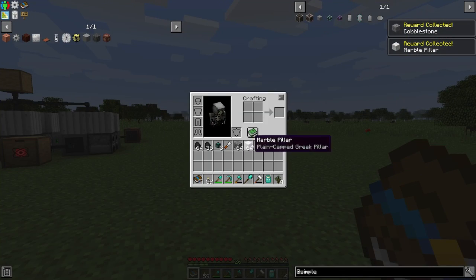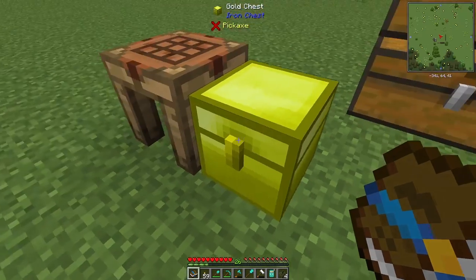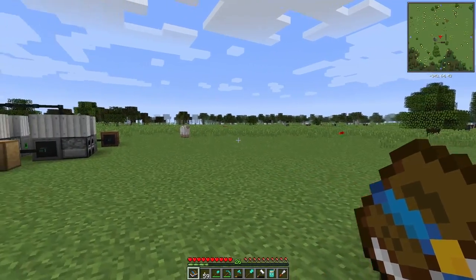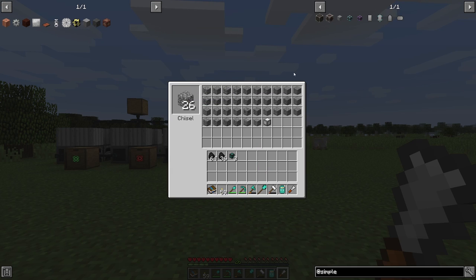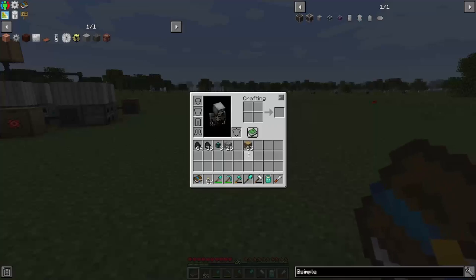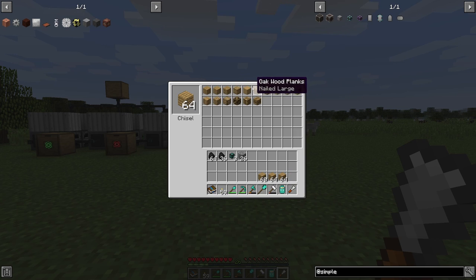What I like about the chisel is we can take different blocks and make them into something worthwhile. So we grab some cobblestone, use our chisel in hand, and this little UI pops up. Toss in our cobblestone and we could chisel out any kind of design for cobblestone. Say if we wanted to do that with wood, we could grab a bunch of wood and get different types of styled planks — I'll probably use stuff like that for decoration.